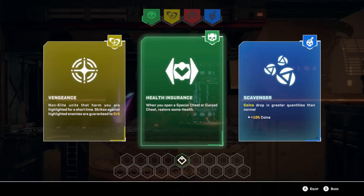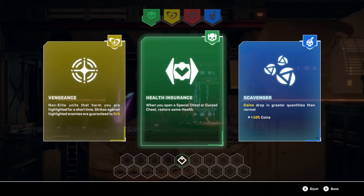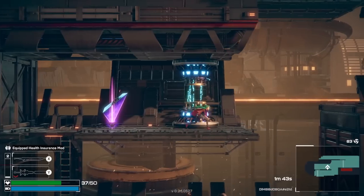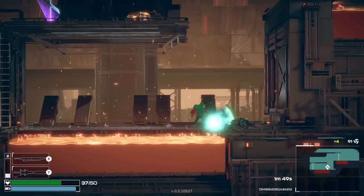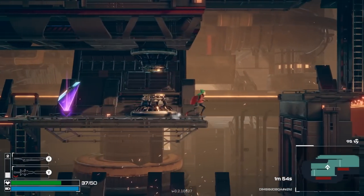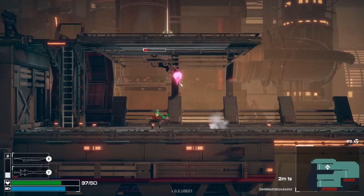When you open a special chest or a curse chest to restore health, coins drop in greater quantities. Not only units that harm you are highlighted for a short period of time — strikes against them are guaranteed to crit. I think I want either health insurance or scavenger. I'm going to go for the health insurance. Healing is not that rare in this game, but it's rare enough.